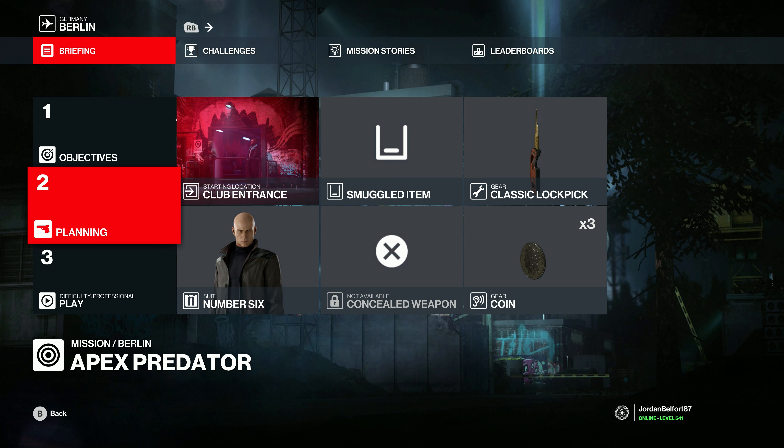Outside of that, we don't need anything, but I'll have equipped the lock pick and the coin. Now, if you're playing this mission for the first time, you don't have the club entrance available, and in that case I would also recommend that you do not go for the Last Call achievement, but for your first playthrough go for the Partied Out achievement, which you can find the guide for by clicking on the card in the top right corner. If you've already completed the mission before and already got the Partied Out achievement, or you specifically just want the Last Call achievement, then this is the right guide for you.